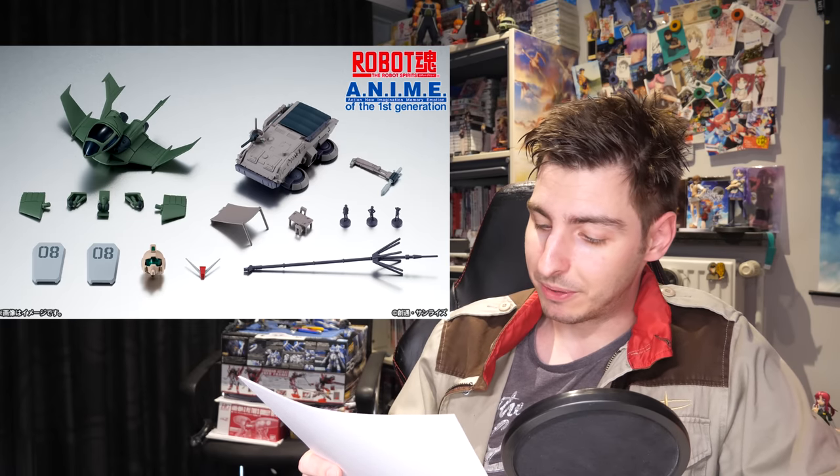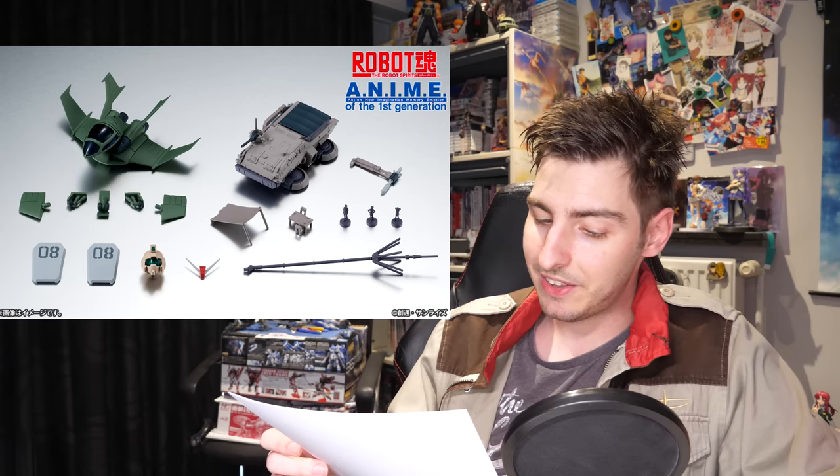Moving on to action figures, we're starting off strong with everyone's favorite AK-47-wielding transformable mobile suit. The prototype for the Metal Robot Spirits Zeta Custom has been officially announced to go on sale, with reservations starting on the 17th — around the time this video should go live. Also confirmed for sale is the Robot Spirits 08th MS Team Option Set Number Two Version Anime.